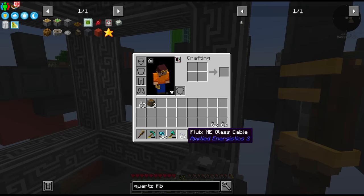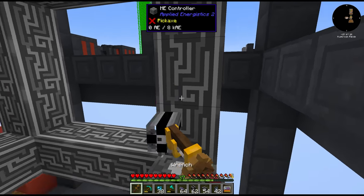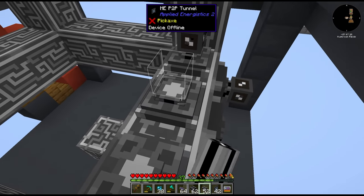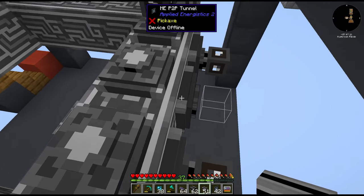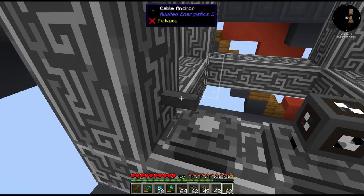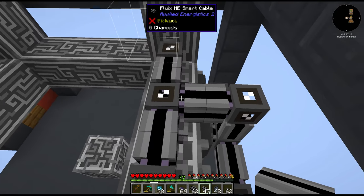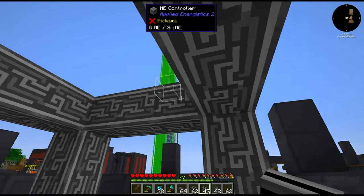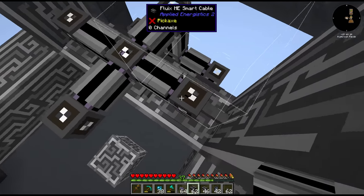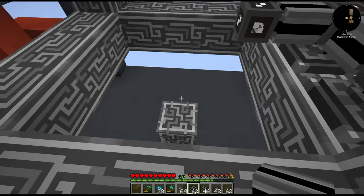The reason for that is we can't put dense cable connected to the other end of the P2P tunnel — we're forced to use either glass cable or smart cable. It's the same except the smart cable can show you the channels in use. Smart cable or glass cable can only allow eight channels on it, which means we can only have eight of these connected to one line of the smart cable at once. We also want to be careful we don't connect to this part of the controller, so we need an anchor to stop the cable from connecting here — we also need one on this side. We have six P2Ps, but I'm going to leave it the way it is to keep things neat.